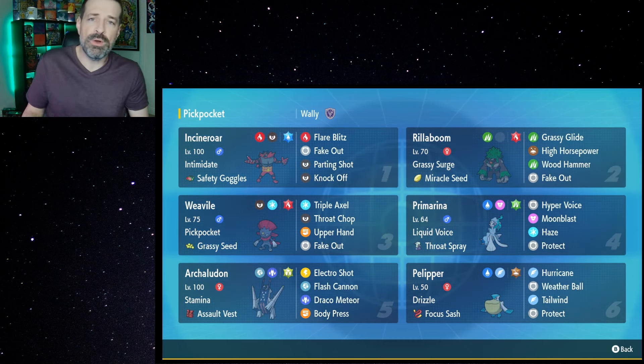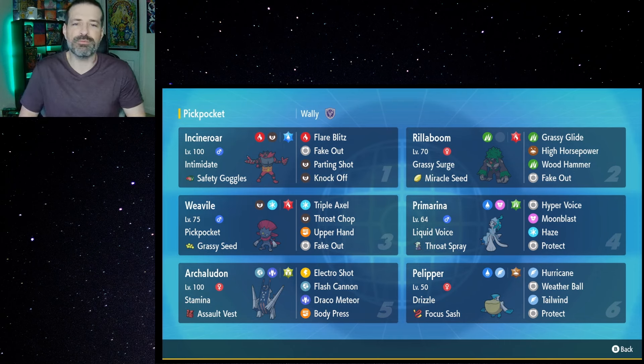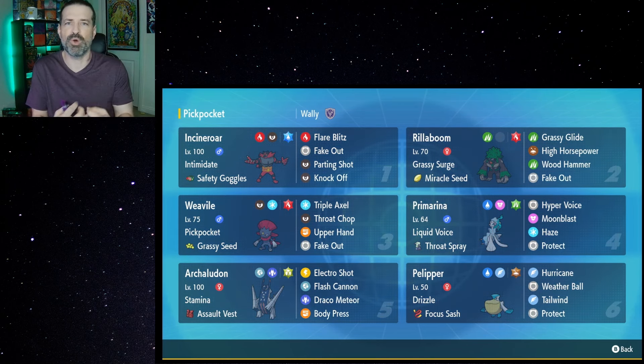But aside from the moveset, Weavile with Pickpocket can actually be a lot of fun. We have Grassy Seed on this one — that way you go out there with Rillaboom, it sets the Grassy Terrain, you activate the Grassy Seed, and you're not going to be holding an item. Which means that whenever a Pokemon makes contact with you, you end up stealing their item, if they have one. You can only hold one item at a time, but you're going to be able to steal their item — and that might be really bad for them. What if they have a berry, a Choice Scarf, Choice Specs, or Choice Band? There are a lot of items they really don't want to lose. Weavile is going to be able to steal it and use it itself.